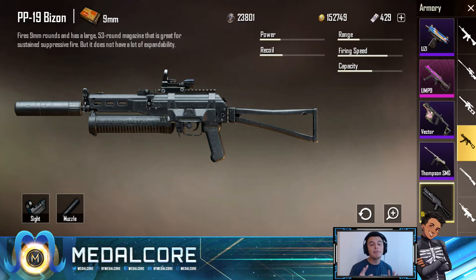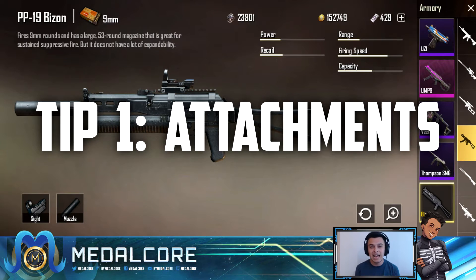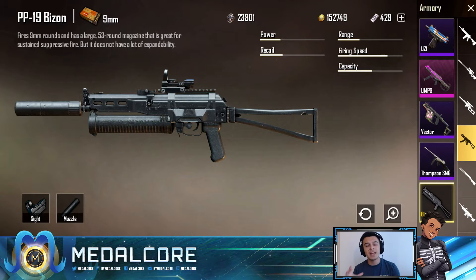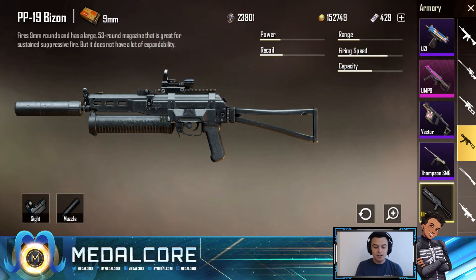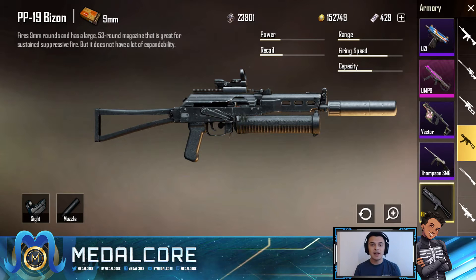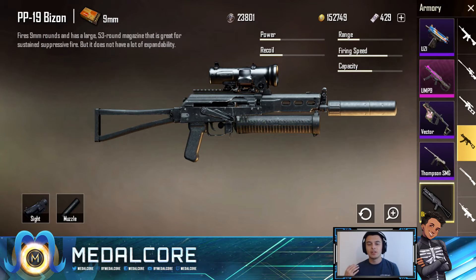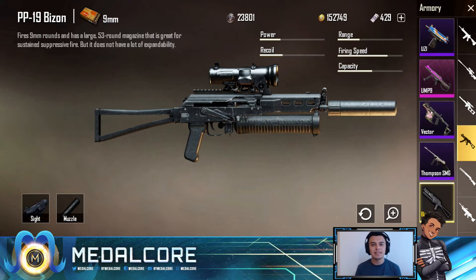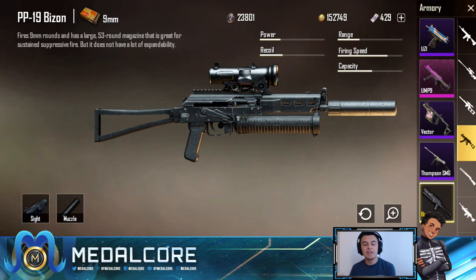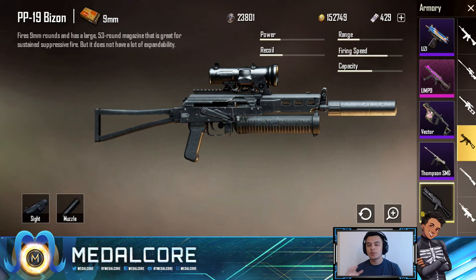Today we're going to talk about my top three tips when using the PP Bison, starting with my personal recommended attachments. Like every submachine gun or assault rifle that allows a sight, you can go all the way up to a six-times scope on the Bison, just as with the Vector, UMP, and other rifles. When I first picked up the Bison, I wanted to see how I could control it at range and whether it's better suited for close quarter combat. This weapon has crazy recoil once you start using it at range, which you'll see in the gameplay.